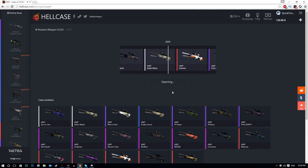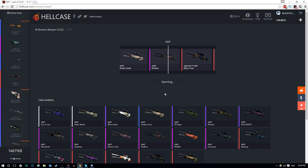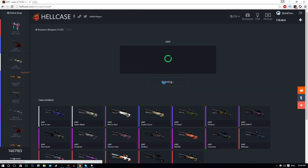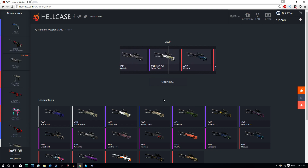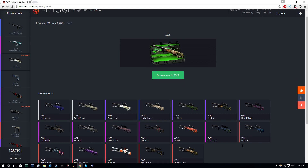What do we get? A StatTrak M4A1-S Man of War Minimal Wear — $27! Yes, let's go! That's a great skin. Let's do another one. This is actually going really well — I'm pretty sure I'm in profit right now. StatTrak Worm God, $3 — not quite as good, but not bad.